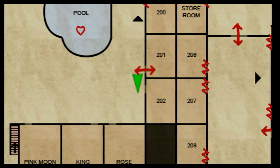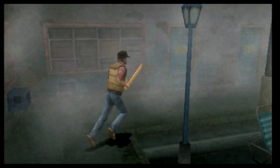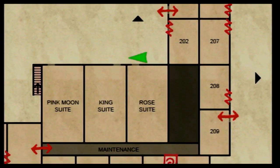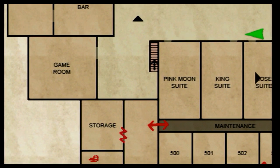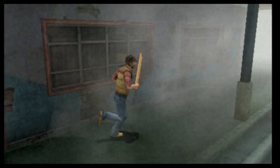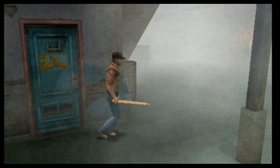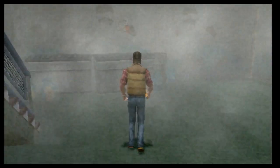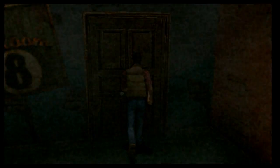La 202. Vamos a ver. Rota. Aquí parece que tenemos habitaciones un poco distintas: Rose Suite, King Suite, Pink Moon Suite, Game Room, Bar. Todavía quedan bastantes por explorar. Rota o atascada, rota o atascada. Esta es atascada solamente, tampoco puedo entrar. Games Room — aquí puedo entrar.